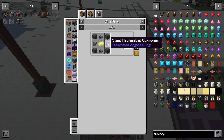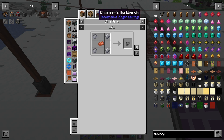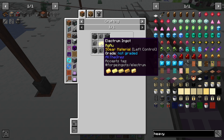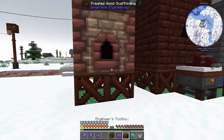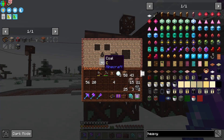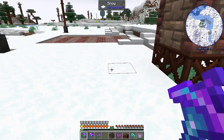The Heavy Engineering Block requires steel sheet metal — which is steel plates — and steel mechanical components, which is even more steel plates, half of them if you use the Engineer's Workbench. And it requires electrum ingots, which in a previous episode I showed you — you get the electrum ingots with the alloy kiln. Gold and silver and coal inside the alloy kiln will get you the electrum ingots.